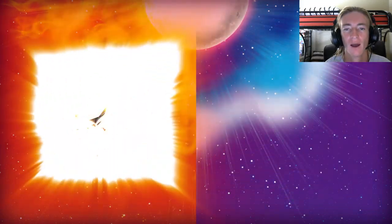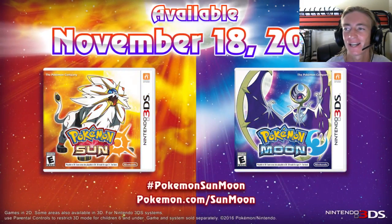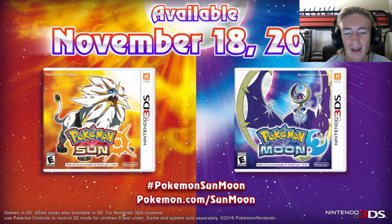Also releasing with Sandygast: it's a Ghost and Ground type. It's got the Water Compaction ability, and its evolved form is going to be Palossand. I don't know how these Pokémon are going to work in the anime — I can see why they have the Ghost type, because there's got to be something controlling the sand. With Water Compaction, if it's hit with a Water-type move, it raises its Defense, because if you put water on sand it hardens up.